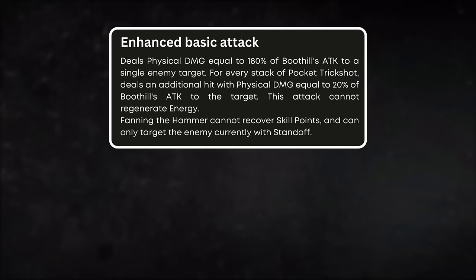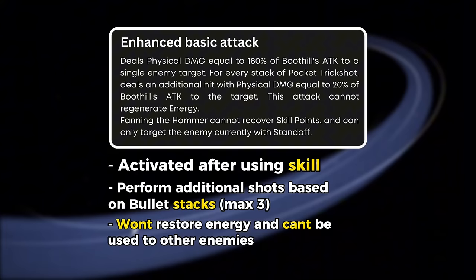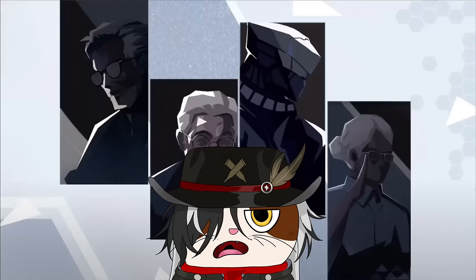Back to after using the skill — Boothill's basic attack will be enhanced and will shoot at one enemy. After that, he will also perform additional shots based on the stack of pocket trickshots or bullets he currently has. It's important to note that these shots will not restore energy and skill points, and can only be directed at enemies Boothill previously initiated a duel with. So how does Boothill regen energy? We will discuss that in the traces section, but first let's talk about his ultimate.